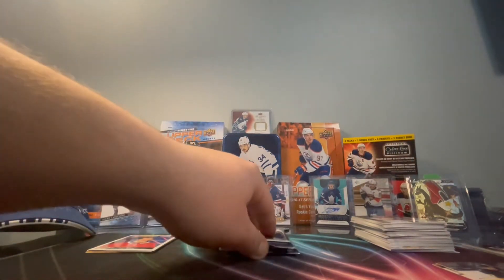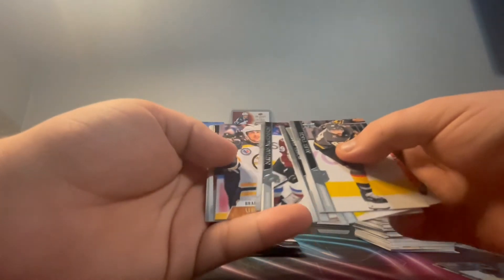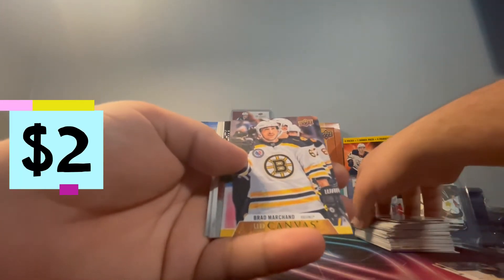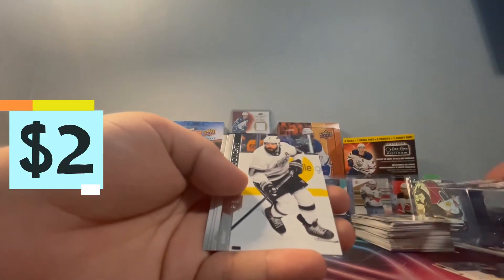That's a base pack - nothing special. Dad's second last pack: Tuck, Hedman, Bobby Ryan, McKinnon - and oh my god, the Face-off Canvas. Of course, Dowdy, Hana, Finn, and Hart.